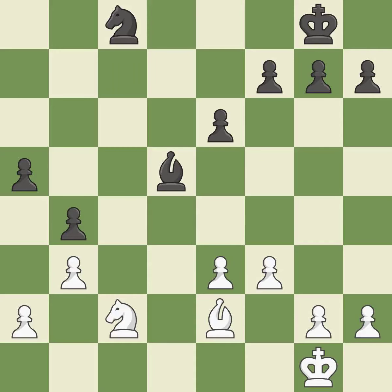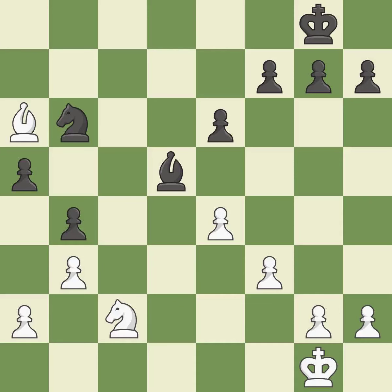This defends the attacked pawn. This shifts the bishop to a square with more activity, giving it greater scope. The knight is now on a more secure square. A pawn kicks the opposing bishop, which must now move or be captured. The bishop is now in a secure position. This activates the king in the endgame by getting it off the back rank.